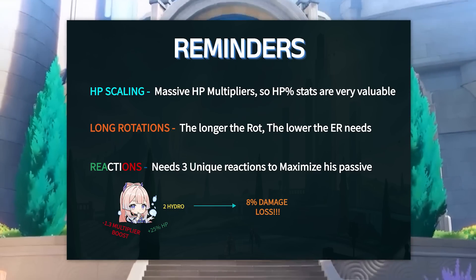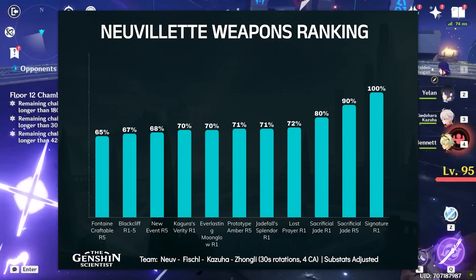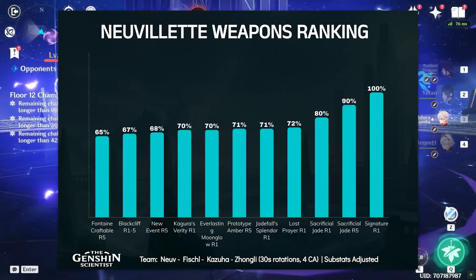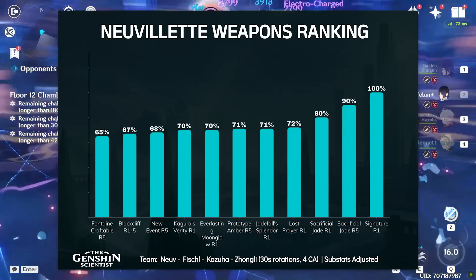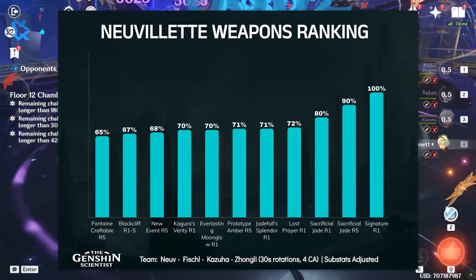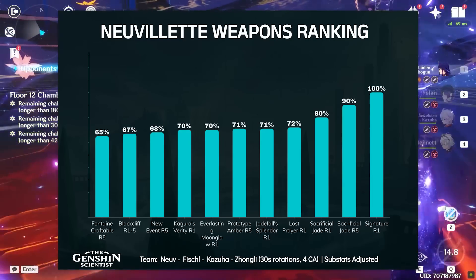Having said this, let's see his weapon rankings. Of course, his signature is his best option. I won't go into detail about it since I want to avoid as many risks as possible here, but it's a very good statistic that also provides energy benefits, basically nullifying his energy recharge requirements as a result.